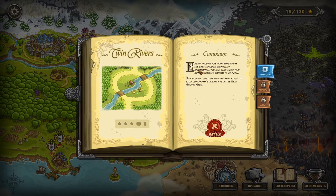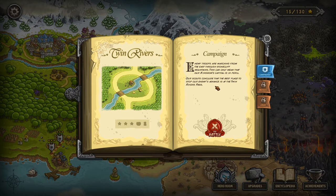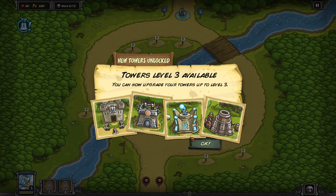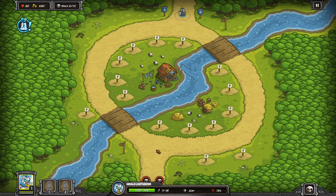Enemy troops are marching from the east through Stone Cliff Mountains — this can only mean that our Kingdom's capital is in peril. Our scouts conclude that the best place to stop our enemy's advance is at the Twin Rivers Pass. So to battle. We unlock the new tier 3 towers and we can try and go for them this battle, although in my experience I usually end up getting lots of level 2 towers on this map. But we can try and get a level 3 tower.